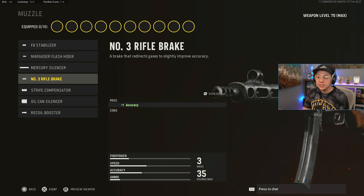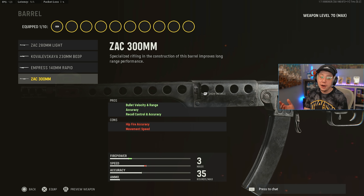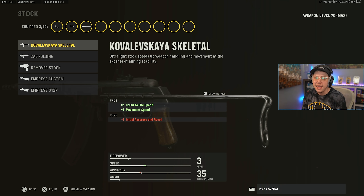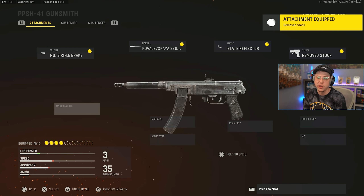Next up is the PPSH. It's a pretty good SMG, but similar to the Sten, it just doesn't compete with some of the other subs. Its main drawback is ADS — it's just not a great ADS weapon. Surprisingly though, it can be ridiculously good if you build it for hipfire, which is exactly what we're doing. I tried it out while leveling and it made the weapon insanely good. Since we're focused on hipfire accuracy, the F8 Stabilizer would hurt us there, so we're just going with the basic Rifle Break.